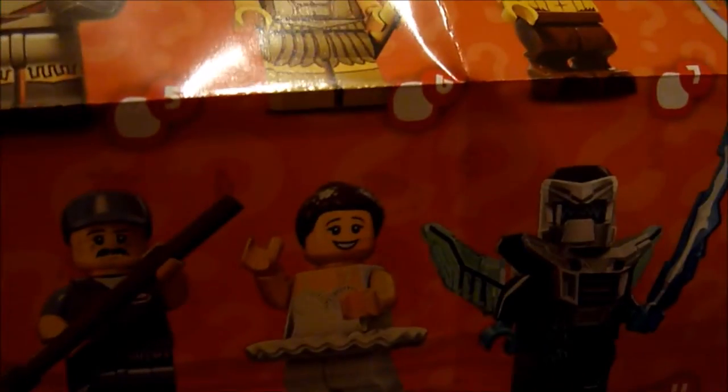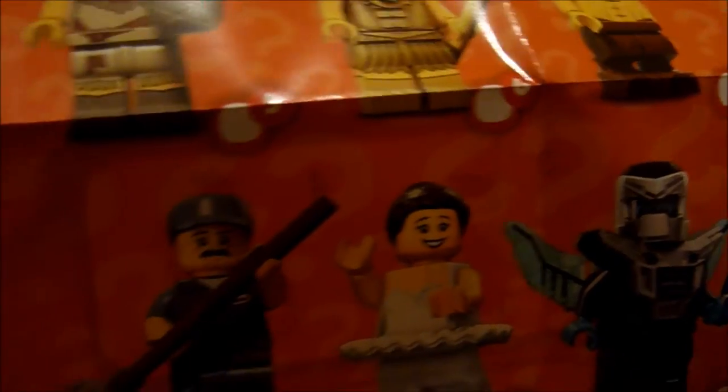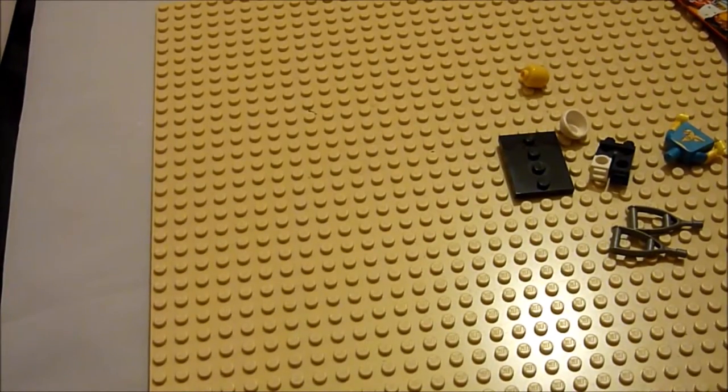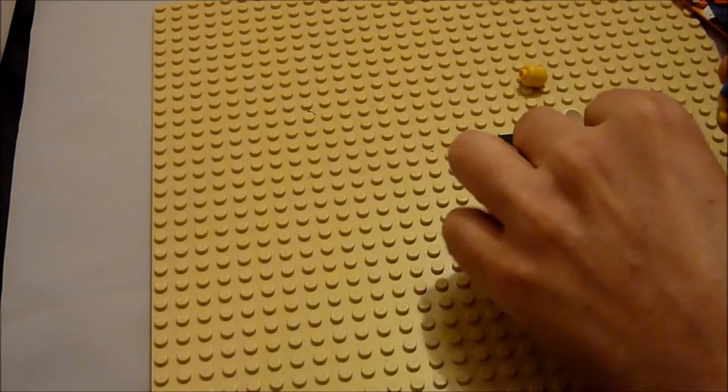There's also a space warrior, some sort of ninja - well, not ninja, but a Japanese warrior, a shark - I would love the shark - some sort of weightlifter, a cat burglar, and a queen. I do have the king, so that will be good. The first one I get though is the injured person, so that should be easy to build.